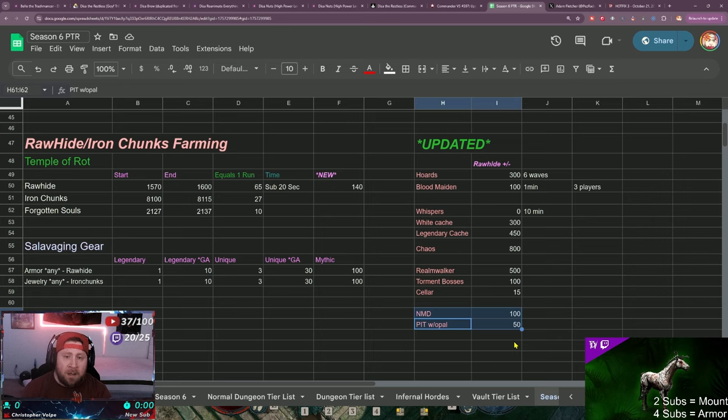Nightmare dungeons average about 100 rawhide - you need to clear the entire map since every elite drops materials. However, two to four minutes per dungeon run just isn't sufficient time efficiency for rawhide farming. The pit with the opal averages about 50 rawhide without it popping, and maybe up to 150 with a good opal drop, but this wasn't sufficient time efficiency either.